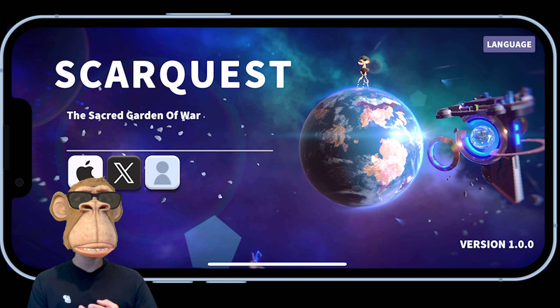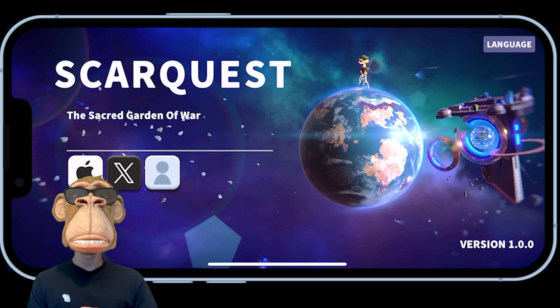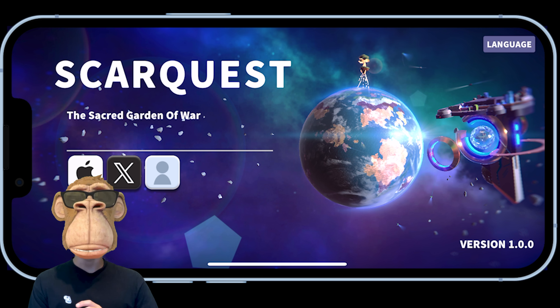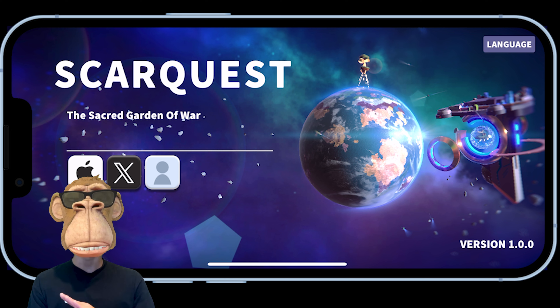You can log in with your Apple ID, your Twitter/X account, or as a guest. If you sign in with your Twitter account as of right now, it'll automatically pull in your profile photo from Twitter. I have an account with my Twitter already, but I'm going to log in with my iCloud just to show the game from a fresh start.